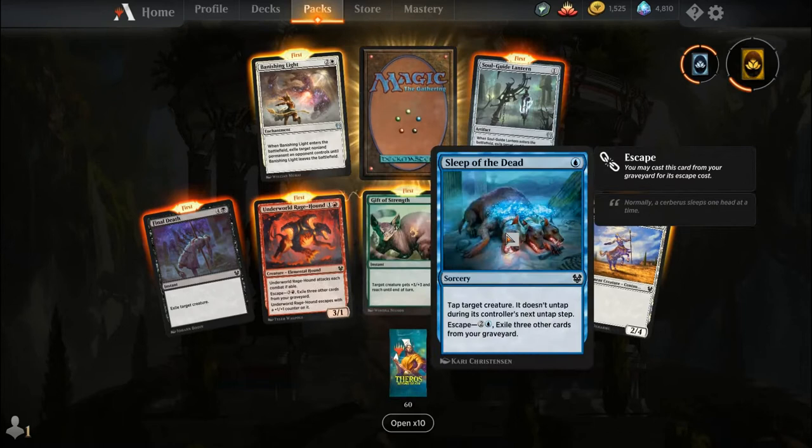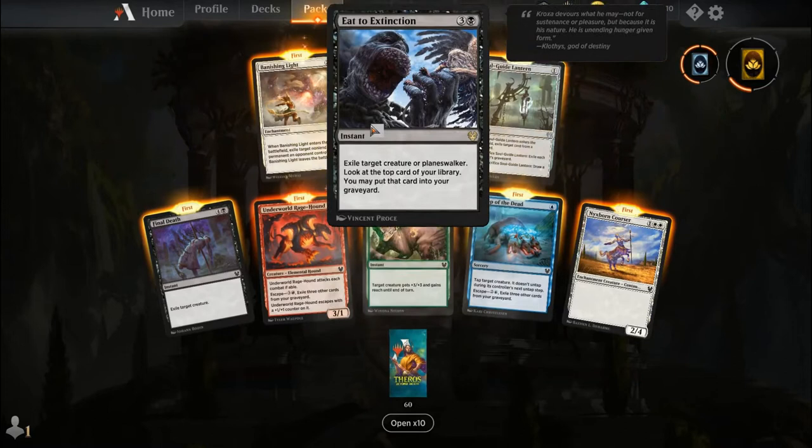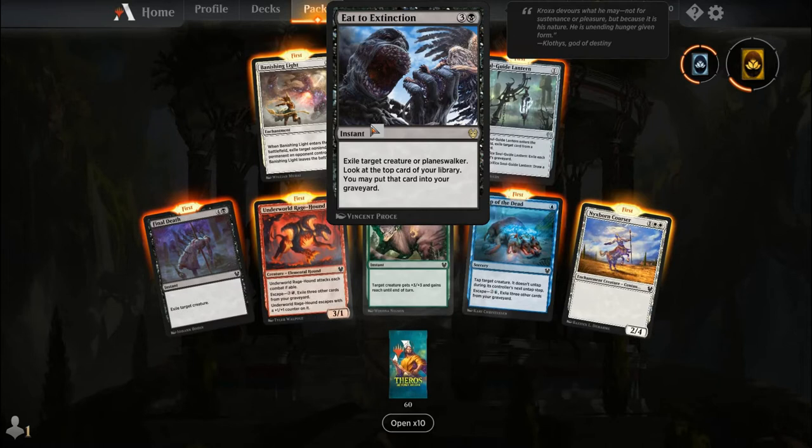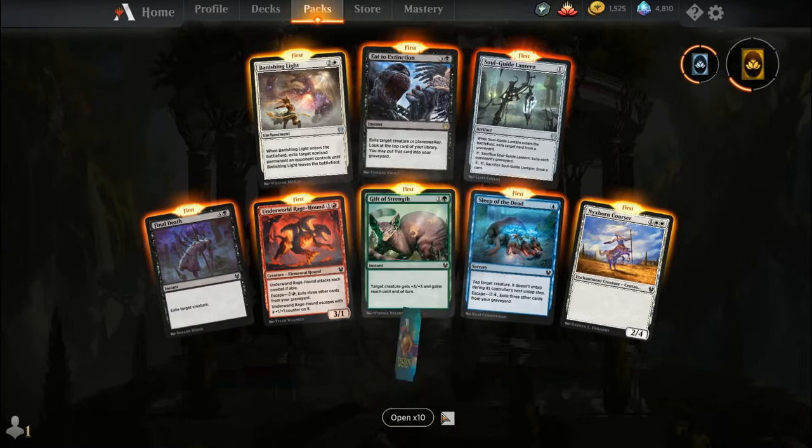Final Death, Underworld Ragehound, Gift of Strength, Sleep of the Dead, Nyx Spawn Courser, Vanishing Light — I'm so happy this is back in standard, it's an amazing card — Soul Guide Lantern, and our rare is Eat to Extinction. For four mana with a black, it's an instant: exile target creature or planeswalker, then look at the top card of your library and you may put it into your graveyard. Vincent Prost, who did the artwork, posted a high-resolution version and it is gruesome — there are mouths everywhere, including right in the nose if you look closely at the high-res art.